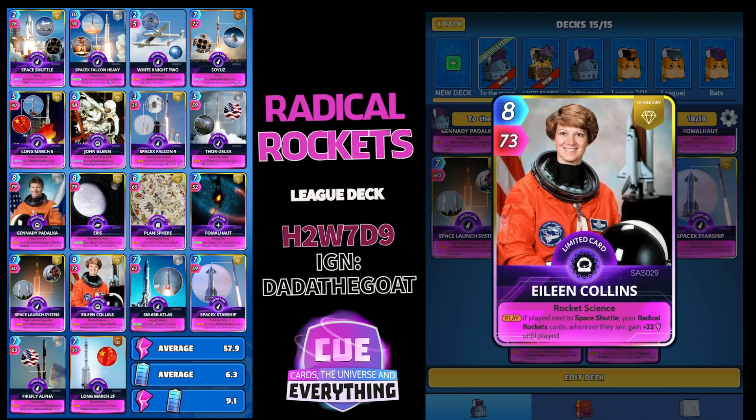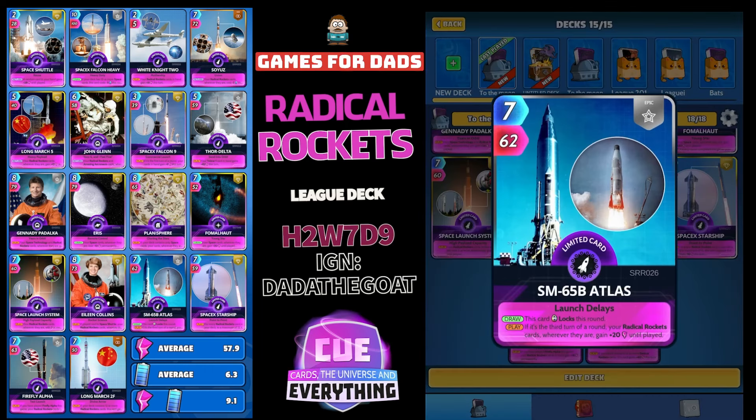Eileen Collins — nice card. If played next to Space Shuttle (which we do have), your Radical Rocket cards wherever they are gain plus 22 until played. Really cool card — come on Eileen!